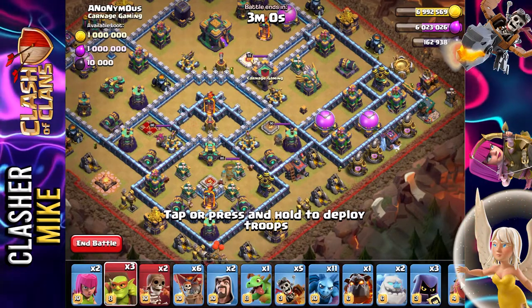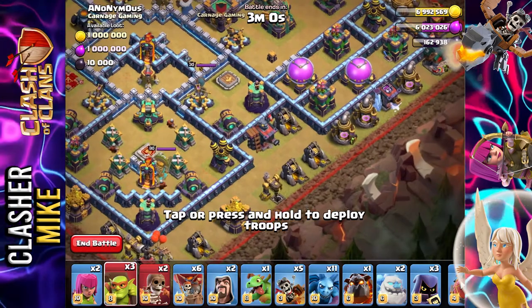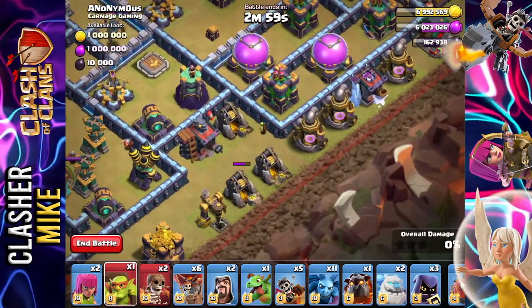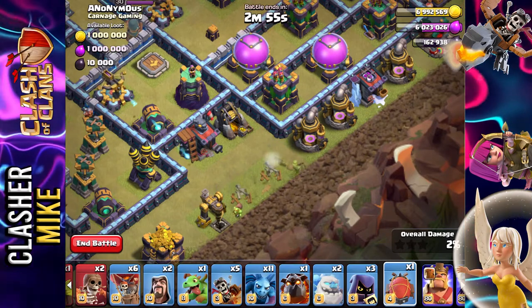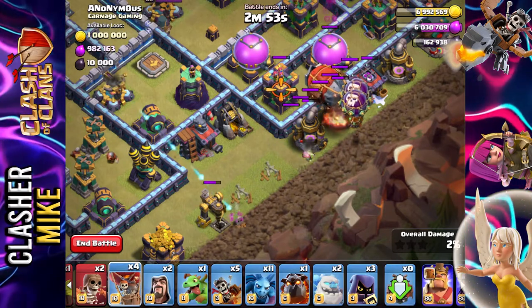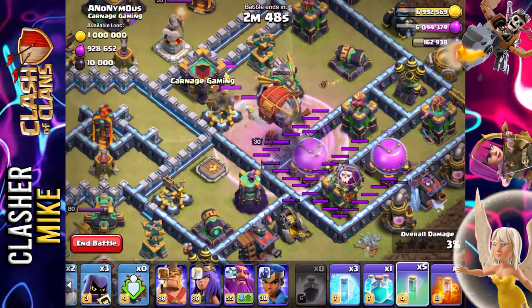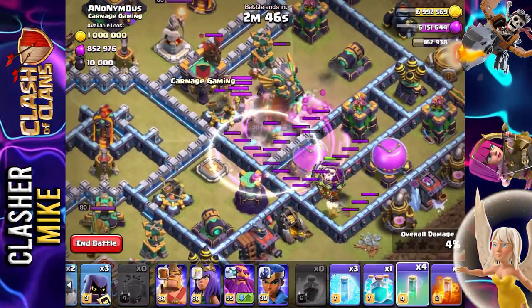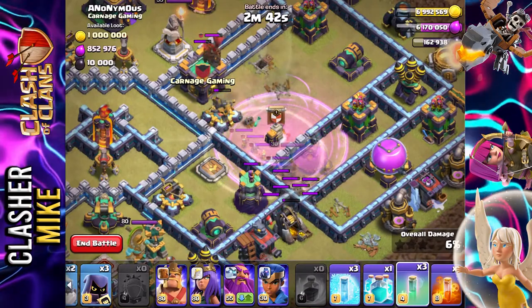I've been staring at this base and I kind of have an idea of how I want to go about this. I'm going to pop down two sneaky goblins right over there, then follow it up with the blimp and then two balloons. Got to find that raid spell real quick — raid spell, ready for the invisibility spell. That's going to hopefully take out a bunch of them.